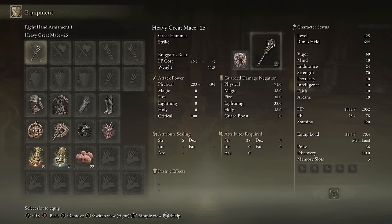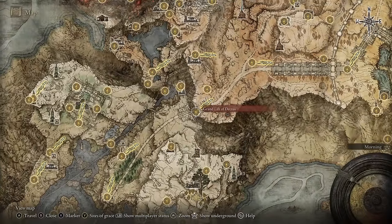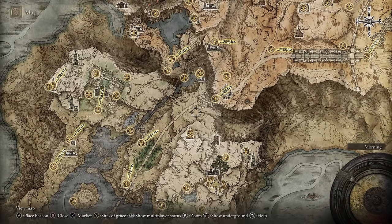Getting your hands on the Great Mace isn't that tough because you don't have to farm for it. There is a camp just outside of the Grand Lift of Dectus that has a bunch of catapults that are gonna shoot at you. Just make your way to that camp and inside a chest you will find the Great Mace.